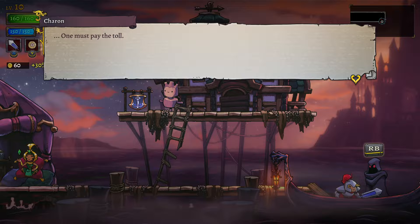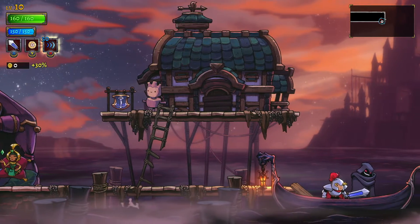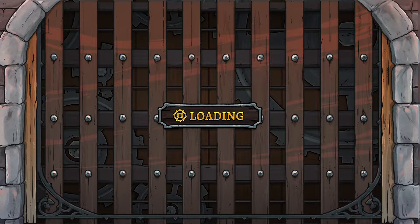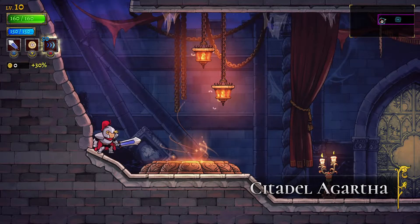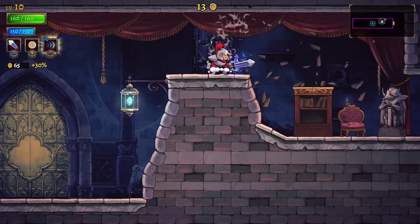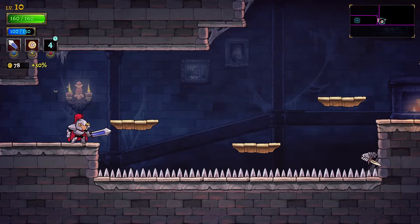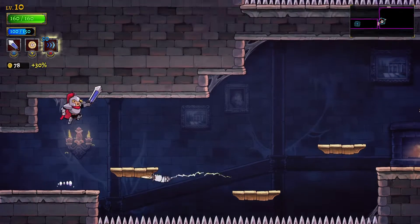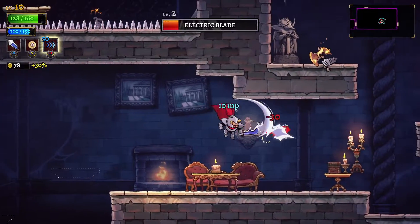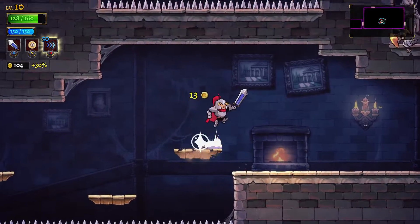I'm gonna do one more run. I know it's 24 minutes — I hope you guys aren't mad at me for doing this, but I feel like stopping after that first run would be a cop-out. Oh no, I don't have mana — oh, it's got a cooldown. I forgot it has a cooldown. That's my class — it's got a cooldown.